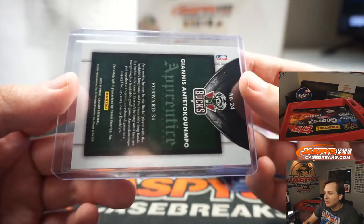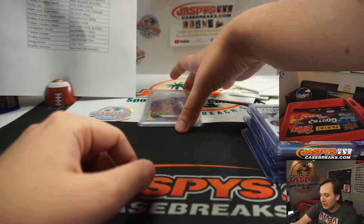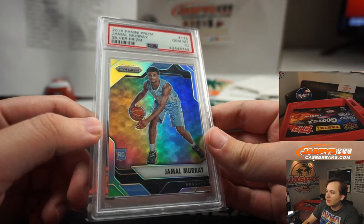Crazy nice. So there you go. Also, we gave away this Jamal Murray Silver Prism PSA 10 — Young Lee got it with the Thunder. Congrats, Young.